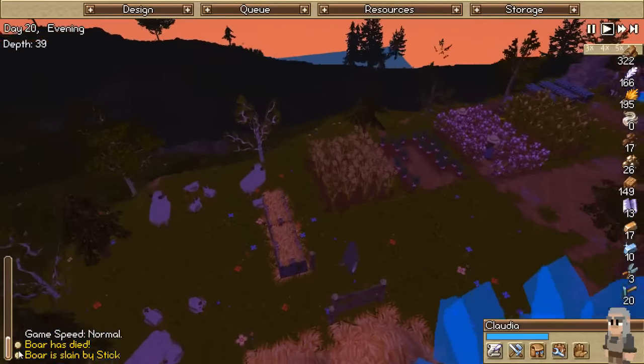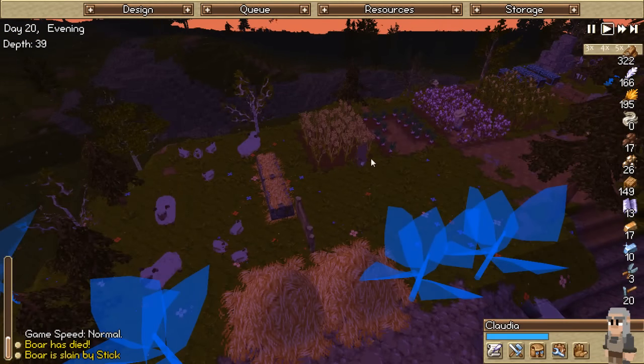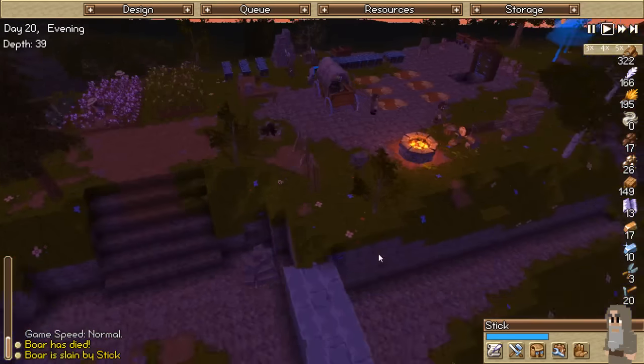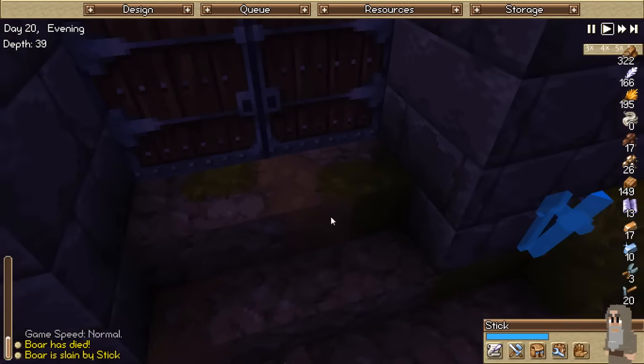A boar has died - something must have murdered - wait, that was the boar I told him to kill. Never mind, all is well. We now have our castle gate and it is beautiful! Engineer, go back to blacksmithing - get all those torches constructed, especially now because I'd love to be able to see.